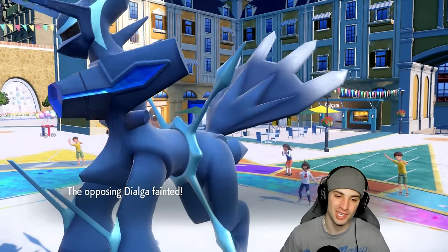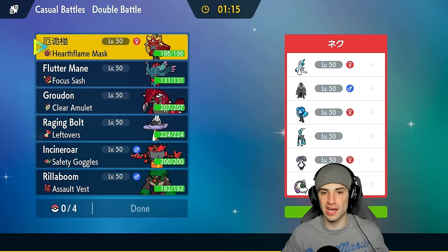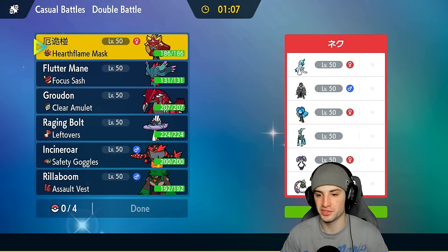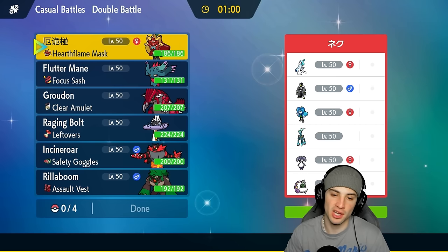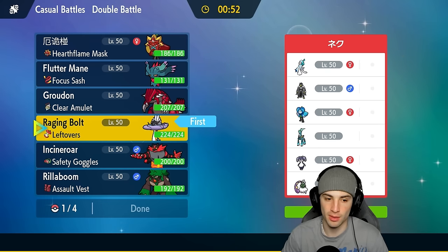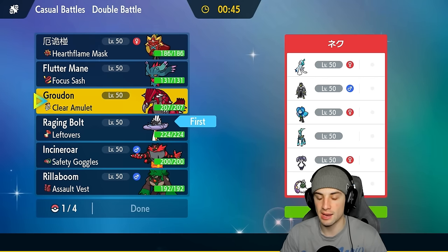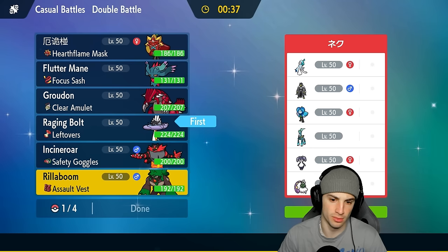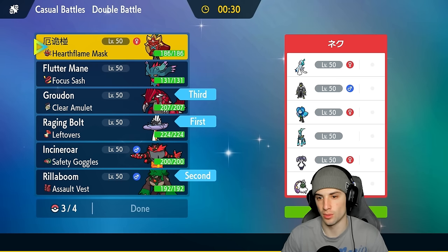Groudon is thriving out in today's video. Moving on to our final match — we're killing it on the casual ladder. Ranked doesn't come out till May 1st but we're still having fun. Huge shout-out to everybody who made it to the third and final battle. Our opponent has no restricted Pokémon and their only weather control is Tornadus — I think they'll potentially lead it. So I'm going to lead Raging Bolt, and I'll bring in Rillaboom for terrain control. In the back I'll bring Groudon alongside Flutter Mane or Ogrepon.